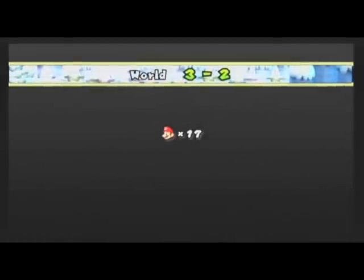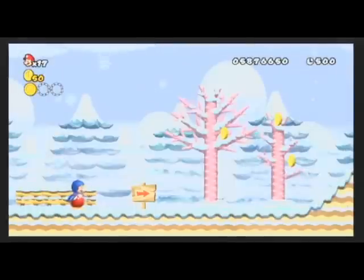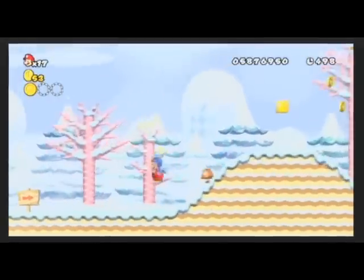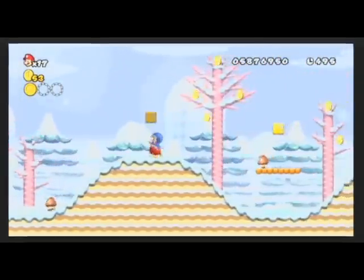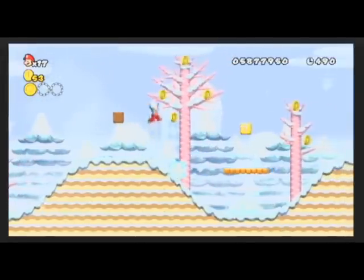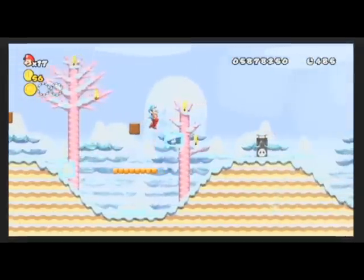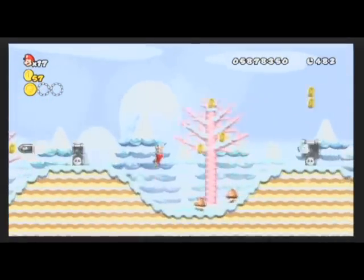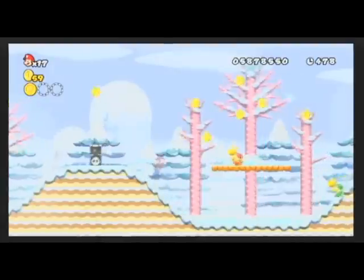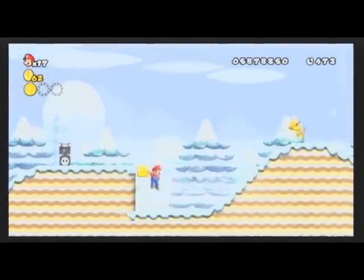3-2. I only have one of the star coins here. I'm not going to go and try to get the other two now unless I see them — they're probably hidden in the land far far away. The movement is kind of awkward on this level with the penguin suit, so I wish I had the ice flower. I like freezing the bullet bills and using them as platforms. That was unacceptable, wasn't it?